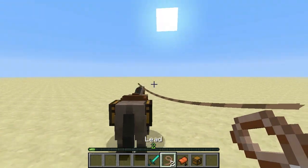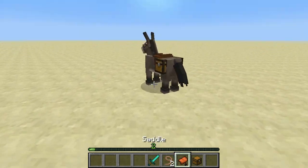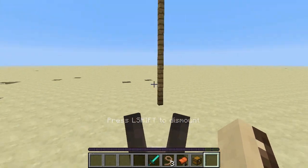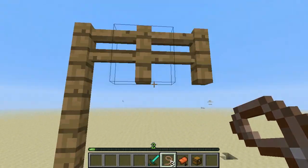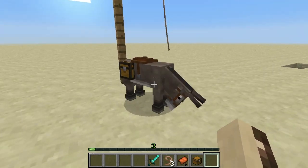Then use a lead and ride it over. Donkeys spawn less commonly than a horse, but you'll just want to attach it to a fence such that it is off the ground.